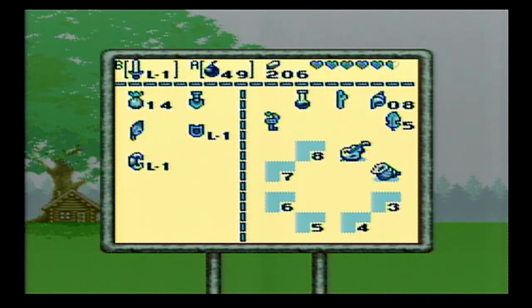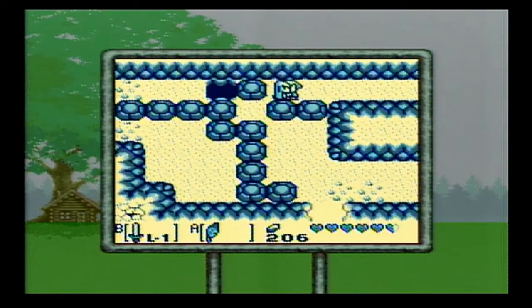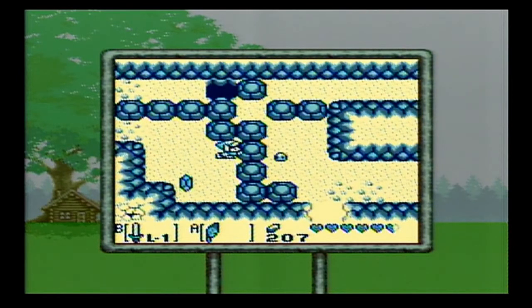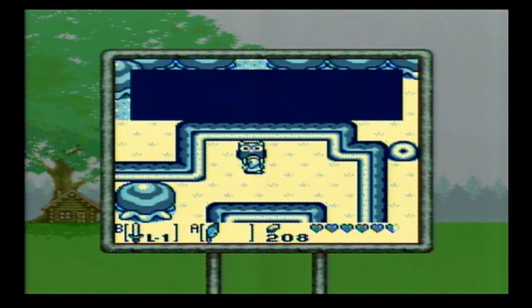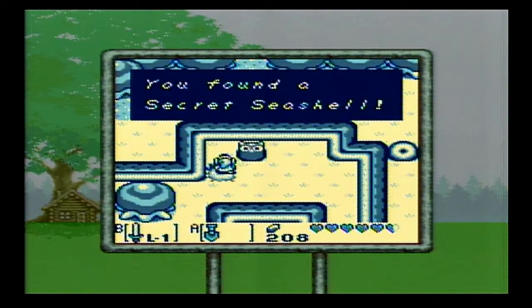That reward happens to be secret seashell number 11. We bomb that little wall, head up to another section of the cave. The only block we can push is this one — we push it into the hole. From here we can push these blocks around and get onto the top of this mesa, where we'll be able to find another secret seashell. These are Octoroks that can jump — usually the best way is just to keep swinging your sword around or jump at them. Around here secrets are plentiful, and we dig around and get another secret seashell. That is number 9.